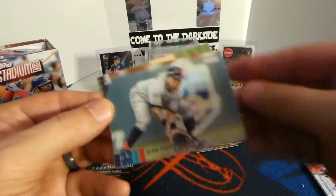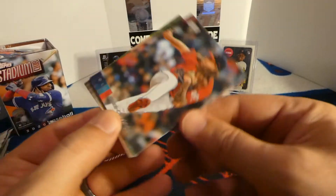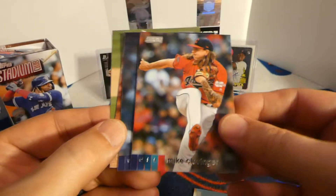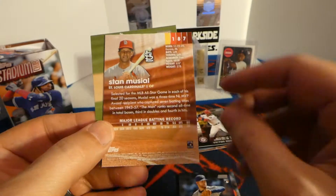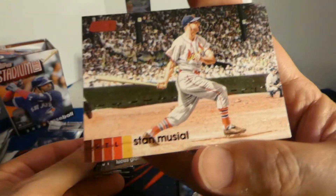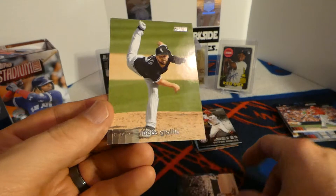Mr. no-hitter around the back there. Got Jose Ramirez, Clevenger. What's San Diego — TJ Zuber rookie. Got Stanton the man, red parallel. Beautiful picture there.